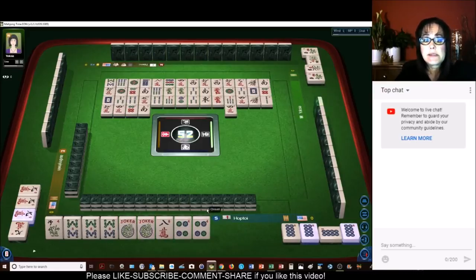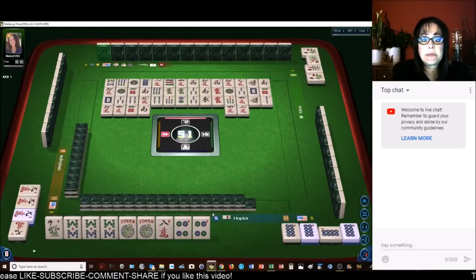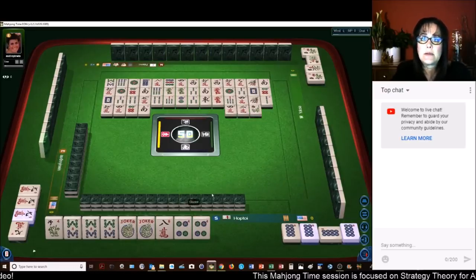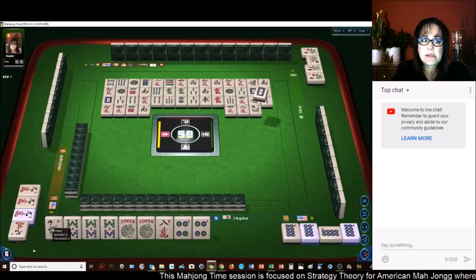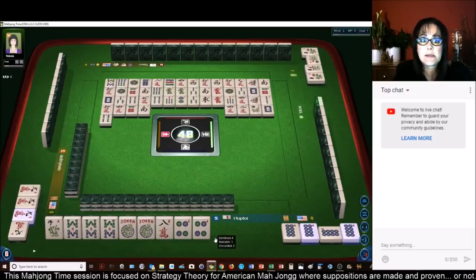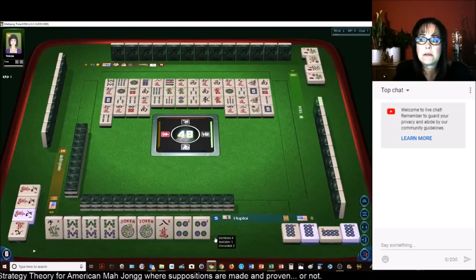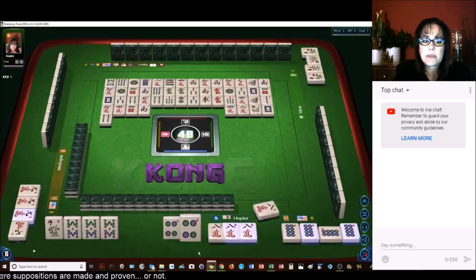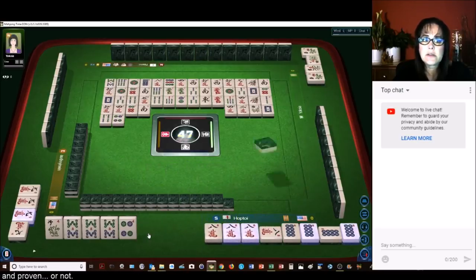We have at least 3 more picks, so I'm hoping we can pick up a flower. There are 5 out — we have number 6, there are 2 more left. So that was a risky move — we'll see if it's going to pan out. Now we can call for an 8-crack. 8-characters — right there. Kong. Now we'll put out the 4-dot and cross our fingers. Nobody wanted it. Joker bait is hit or miss.